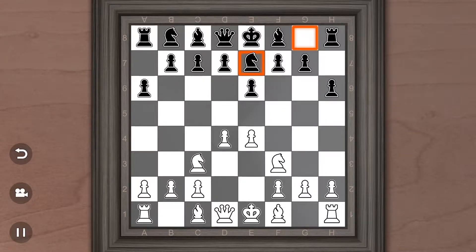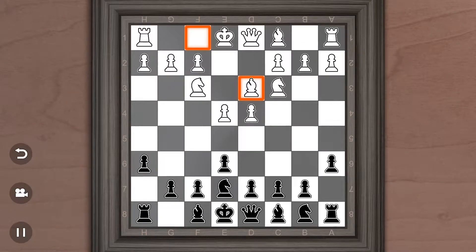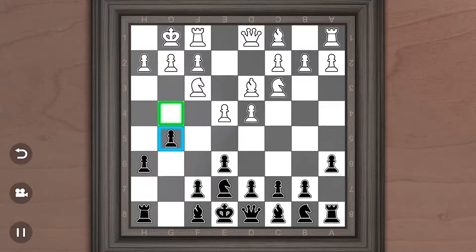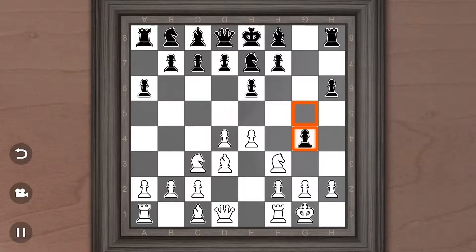From here, White has a variety of options. But I just wanted to give a quick introduction to the St. George Defense. And G5 is kind of a neat move because even though this opening doesn't give a lot of development, this allows you to somewhat quickly push pawns up and attack a Knight pretty early on. This Knight's going to have to move, really.